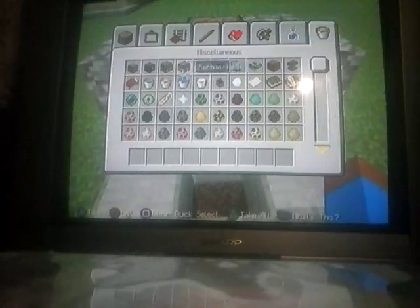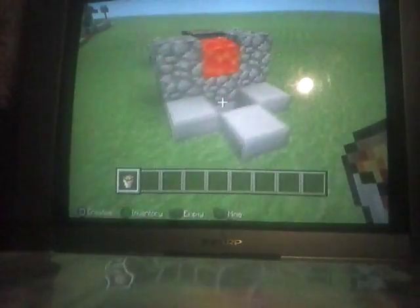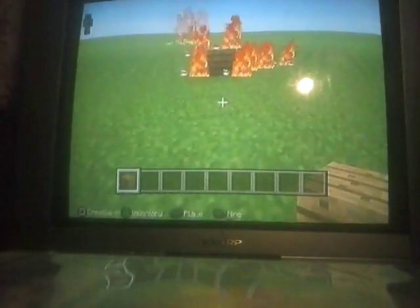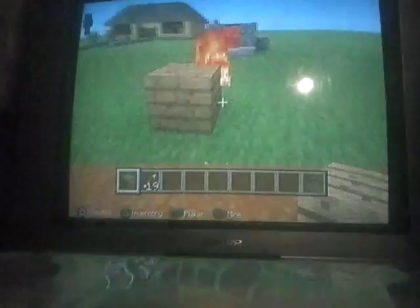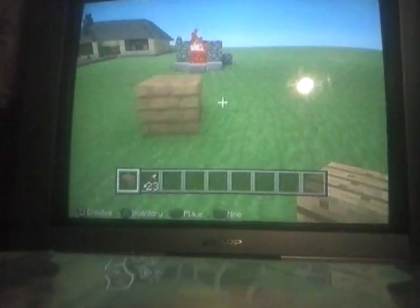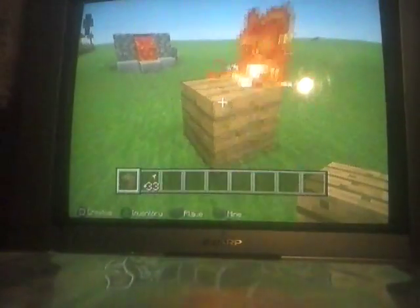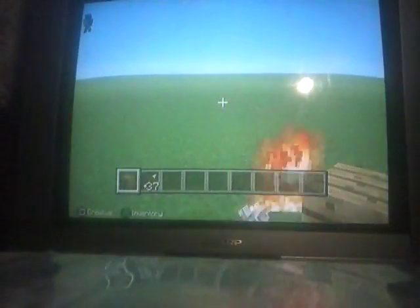All you need to do is get some lava, and bam! Now if you turn it on it'll shoot flaming arrows. Don't worry, these won't light wood on fire. So there you guys go — I hope you enjoyed, leave a like if you did, and I'll see you next time, bye!